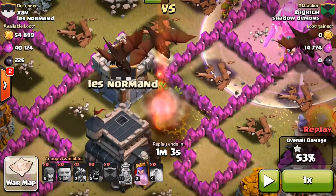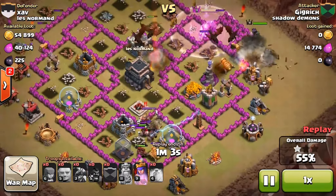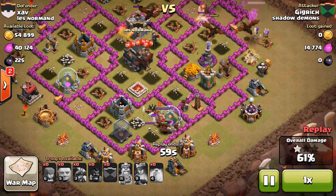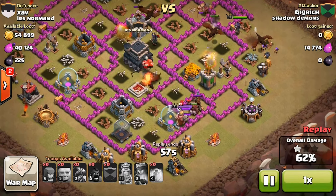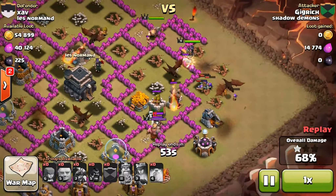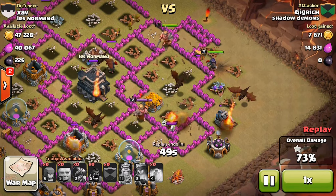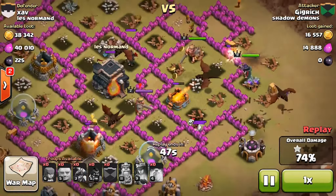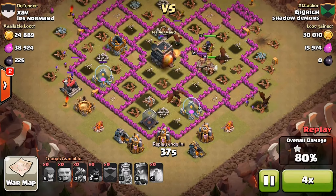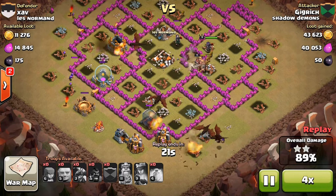Right up here, the queen actually dragged in my dragons to the town hall, which was nice, because usually they don't go for that. Then this dragon decided to come all the way over here and help my hog riders, but he ended up going to kill those clan castle troops instead. Now this base is just pretty much done — it has no defenses, so I'll speed this up. I did end up getting the three-star, which I was pretty happy about.